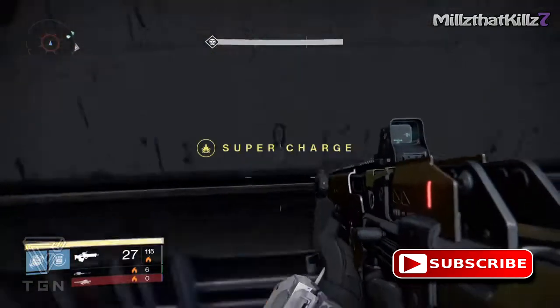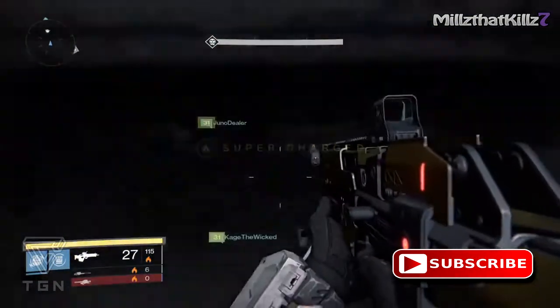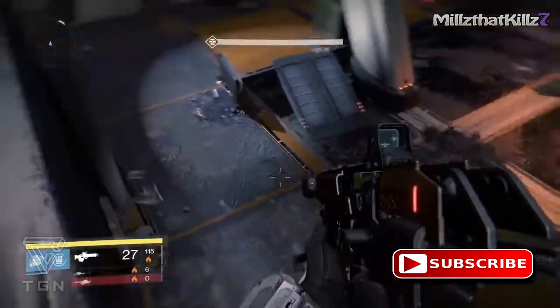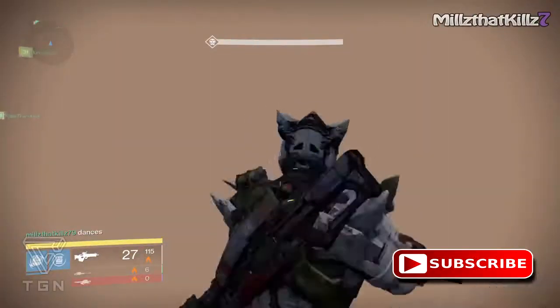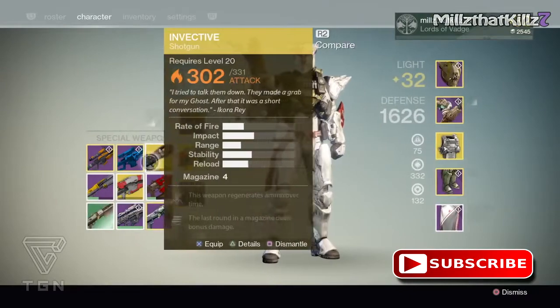Jump one more time, move forward just a little bit, and bam — you're right there. There are my teammates running around getting ready. We're going to make sure we change over to my LDR with arc damage.